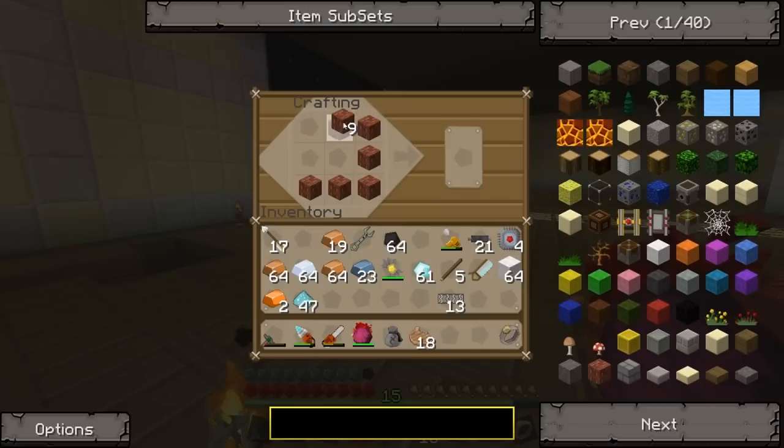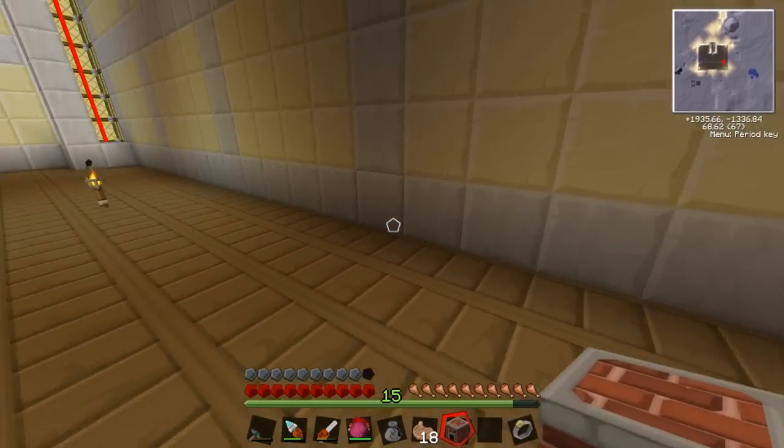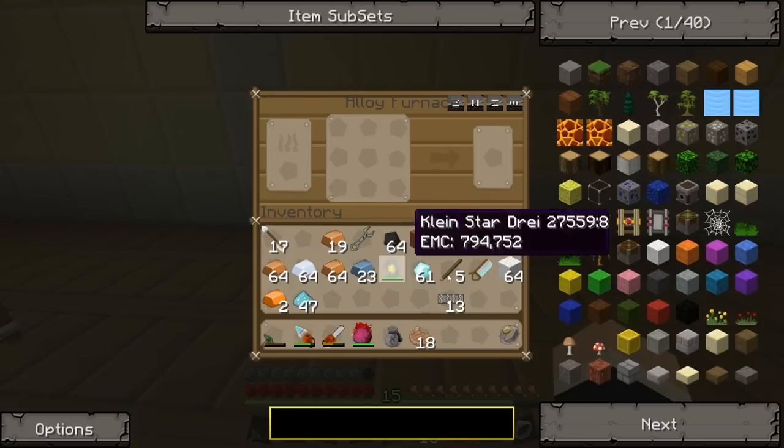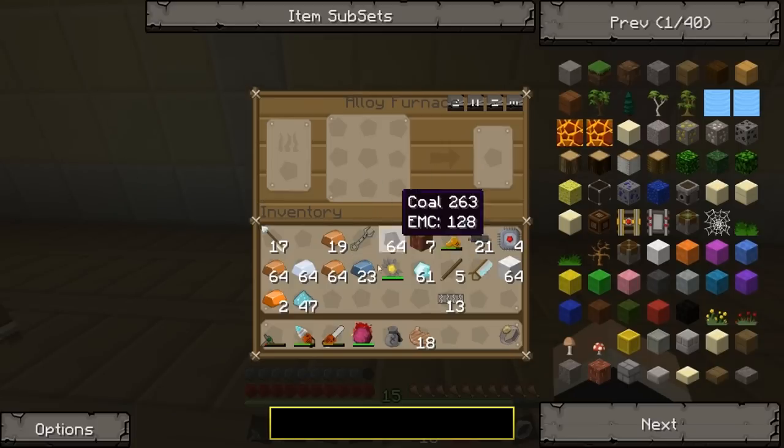The first thing we have to make is the alloy furnace. The alloy furnace is different to most furnaces because you combine two things to make something.